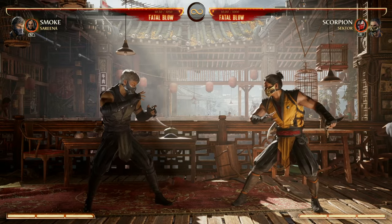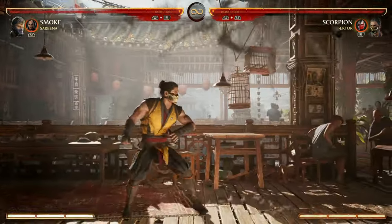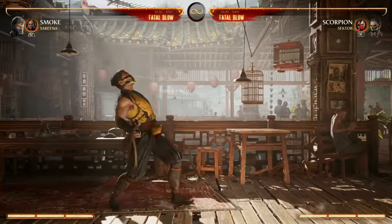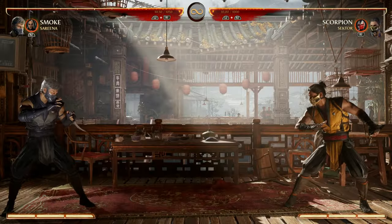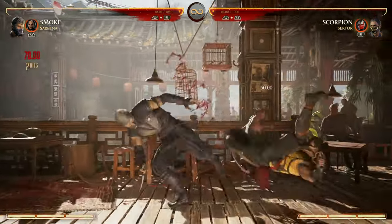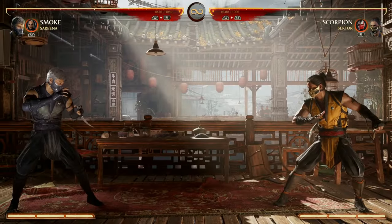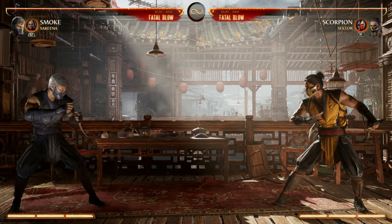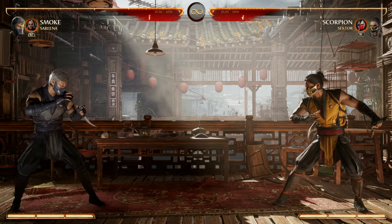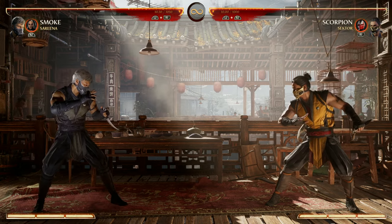Smoke's two primary objectives are to stick to the opponent with constant pressure and mix-ups — going overhead low, low overhead, invisible then going low overhead, maybe going for grabs when they don't expect it. If your opponent tries to projectile you and zone you out — psych — your back-forward 3 special move is projectile invulnerable. If your opponent likes jumping in, the best strategy is your down-back 1 anti-air enhanced to drag your opponent towards you for more constant pressure.